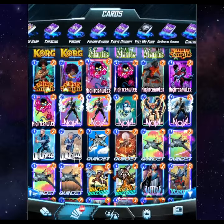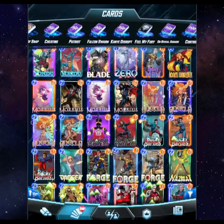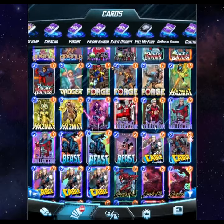draw out your opponent's entire deck by turns 2 or 3, if you can get them going, and then bounce them back with Beast to clear out Cloning Vats for later.